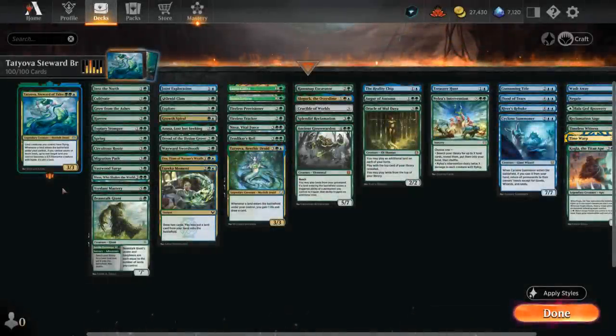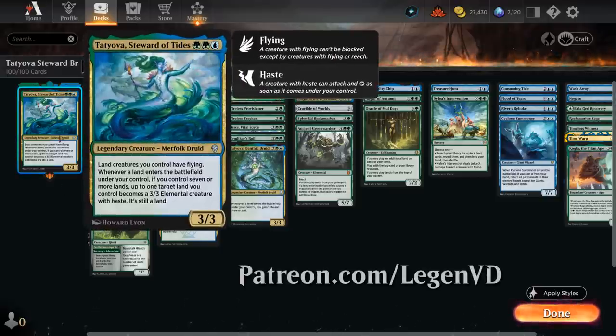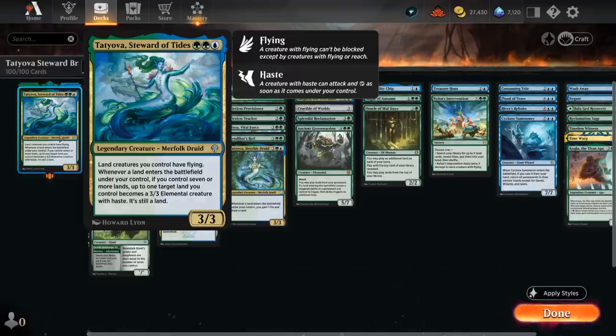Hello and welcome to another Historic Brawl gameplay video. Today we're taking a look at a blue-green ramp deck featuring Tatjova, Steward of Tides as our commander, voted on by my supporters on Patreon. Three mana, 3/3, giving land creatures we control flying, and whenever a land enters the battlefield under our control, if we control seven or more lands, up to one of them becomes a 3/3 elemental creature with haste that's still a land. So Tatjova is going to be the main win condition in this deck, as our deck is easily capable of playing several lands in the same turn to animate a whole bunch of our lands into 3/3 flyers, and that will often get the job done.